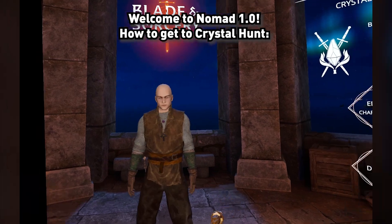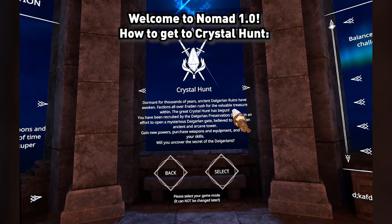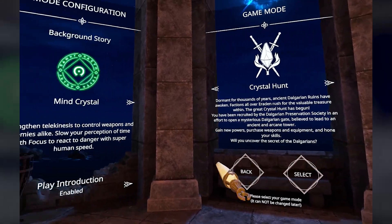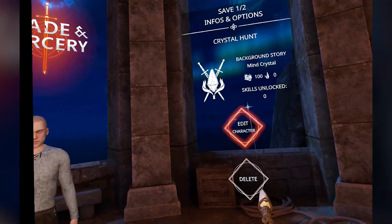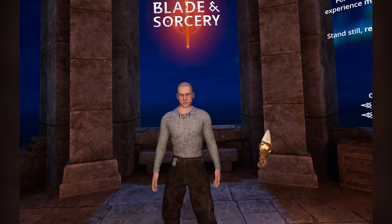Press Play. When you're in here, you can press New Character, and then you can press Crystal Hunt. Sandbox is the original; Crystal Hunt is the new one. It's up to you. Create your character, select, and press Play. And ta-da! You're in Crystal Hunt.